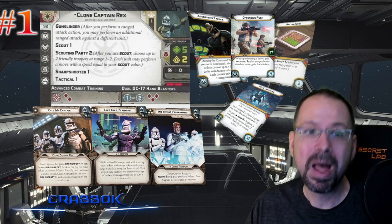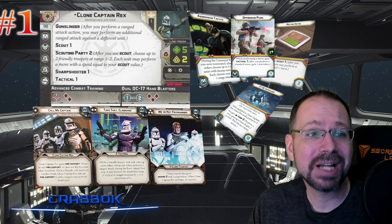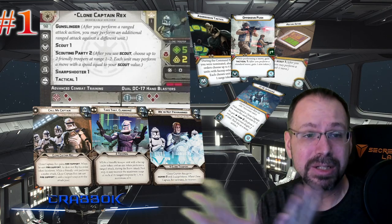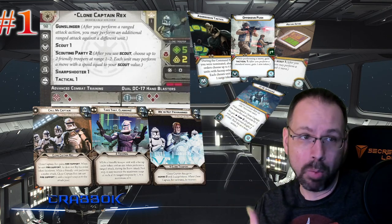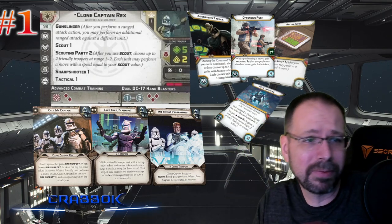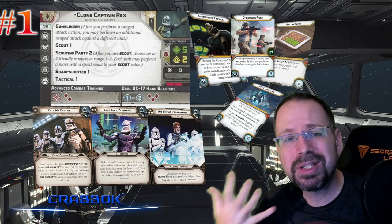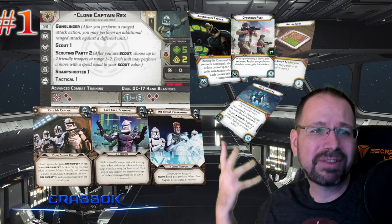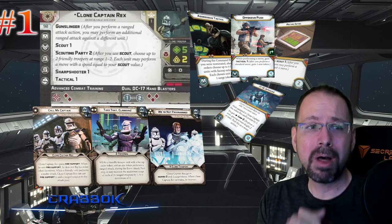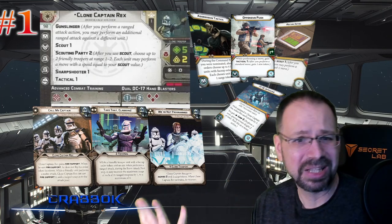He's got three red dice and Gunslinger — so kind of like six red dice on one guy at range. Scout 1 and Scouting Party lets you guys all get closer together. Sharpshooter 1 is great, and Tactical 1 also. All those reasons that made the ARC Troopers great — Rex had all of those things first and we loved it. But we could only have it once because it was just on Rex. Now we get ARC Troopers and they all have it. He's the granddaddy of excellence.